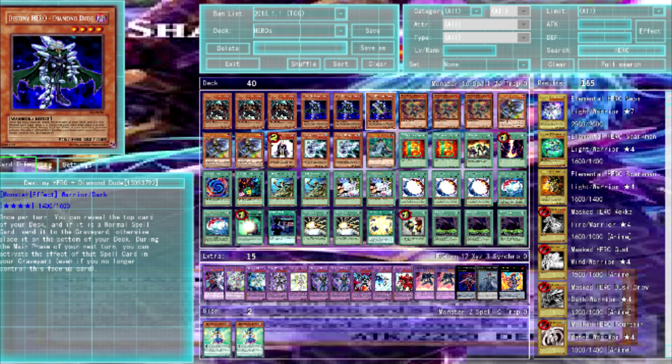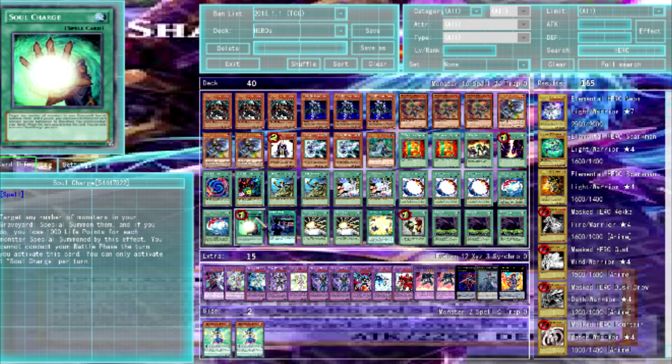Diamond Dude is awesome: once per turn, reveal the top card of your deck, and if it's a normal spell, send it to the graveyard. During the main phase of your next turn, you can activate the effect of that spell card even if you no longer control Diamond Dude. That allows for some stupid combos — like Soul Charge getting milled: you still lose life points but keep your battle phase.